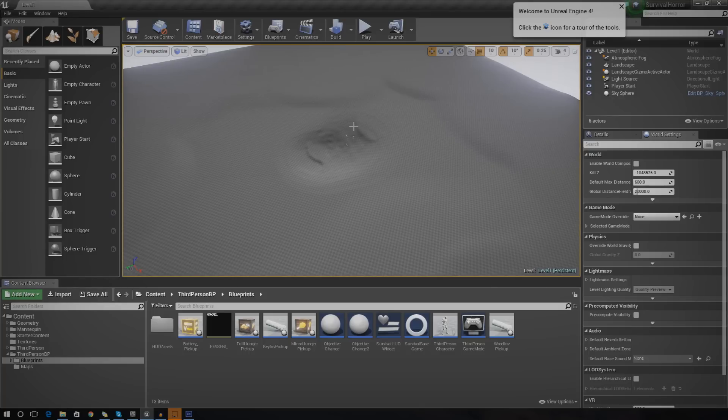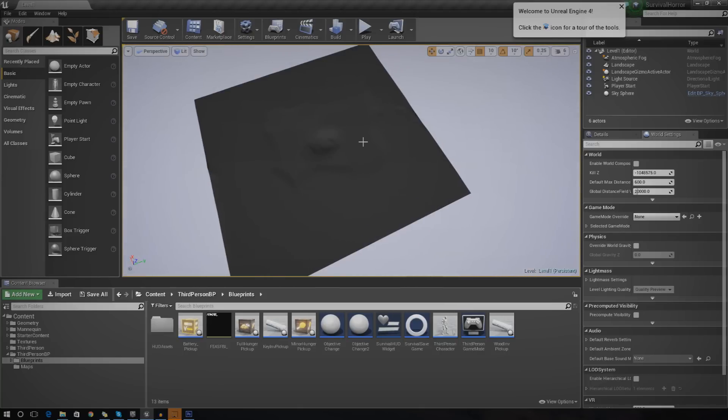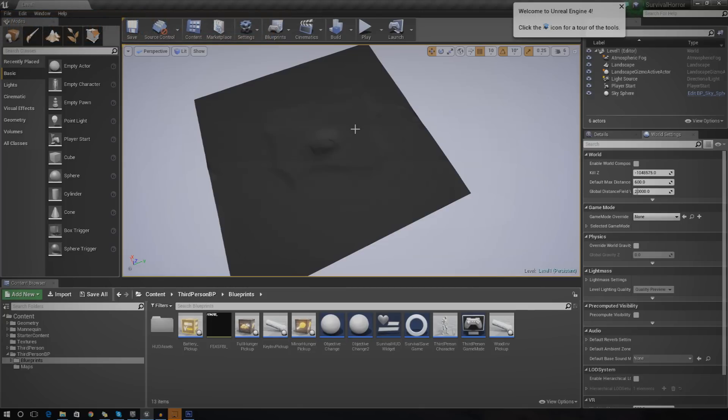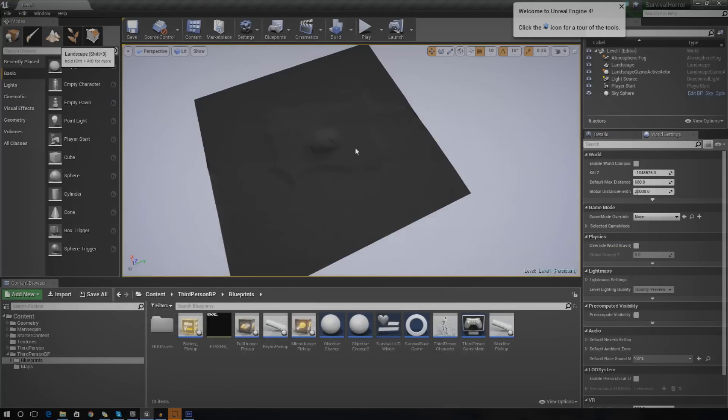From there, later on we can start adding decorative meshes for things like rocks, trees, the shed and other stuff. I'm going to start by zooming out a little bit and turning up my camera speed so I can sculpt in some mountains to add boundaries to the level. We don't want the player running off the edge — that's definitely something you need to consider in level design. You need to know where they start and where they're going to end up, and build everything around that.